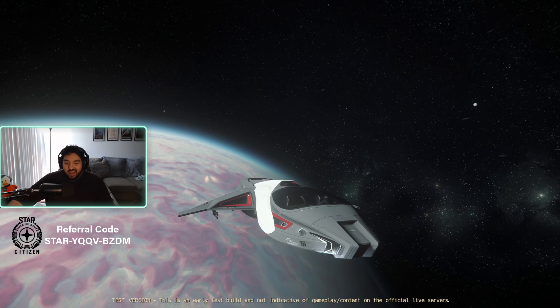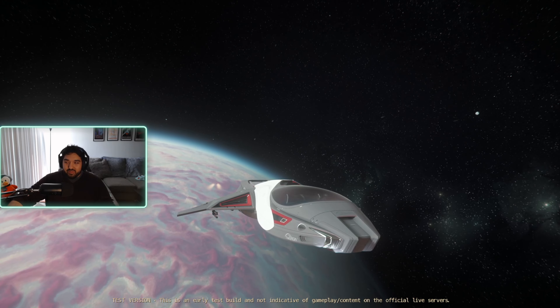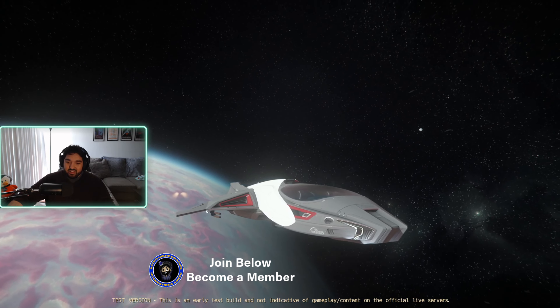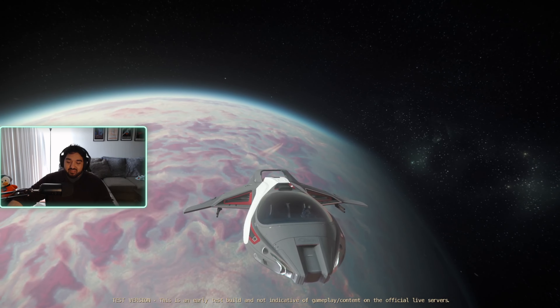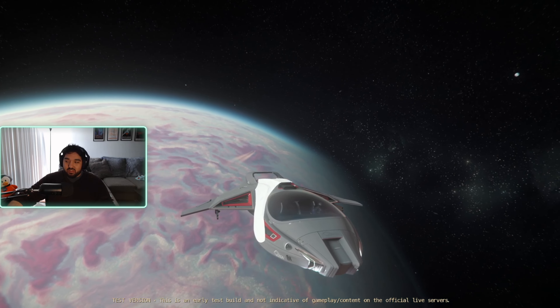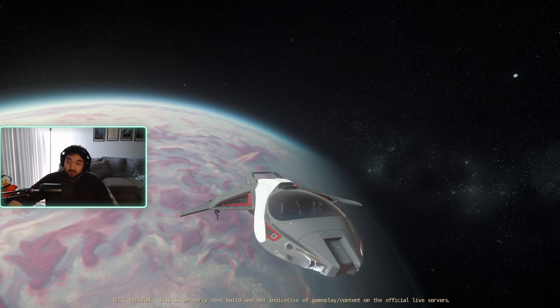Welcome back to episode four of weapon testing for 3.23. We're testing all the weapons - this will be the final episode of size one weapons, the final time we're driving the 85x. It's been a great ride; it's a wonderful ship. The 85x is a cool small luxury ship that's basically a snub ship but has a quantum drive. Smash that like button, leave a comment, subscribe, hit that notification bell.